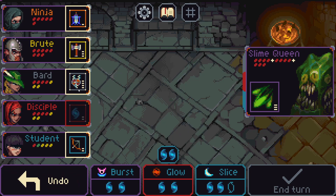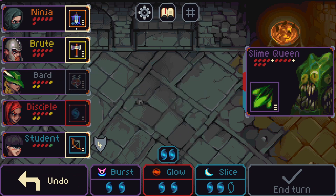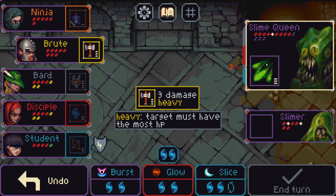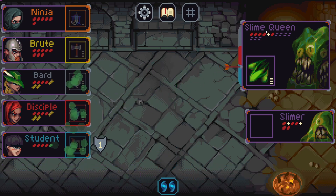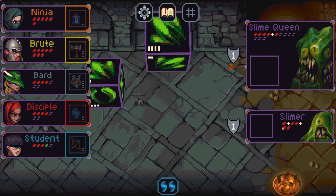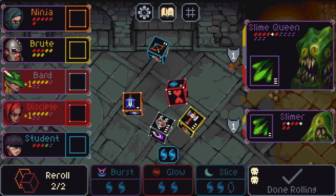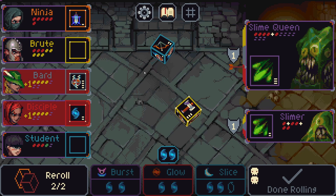So what we'll do is block and hit. Is there anything else we could do? I think we did well — this is a good turn, we dealt a lot of damage. We have to deal with the slimer as well, but it's good to have this. This is perfect — we have our combo again.